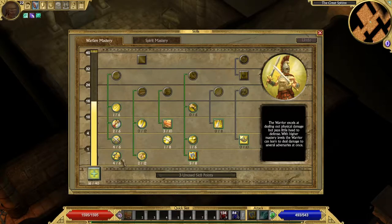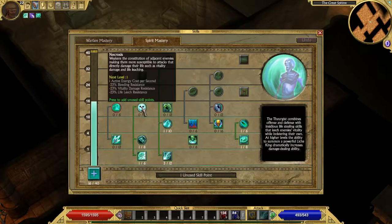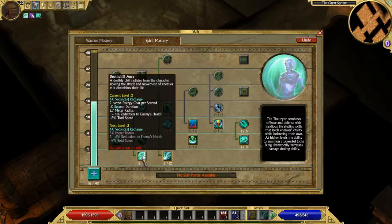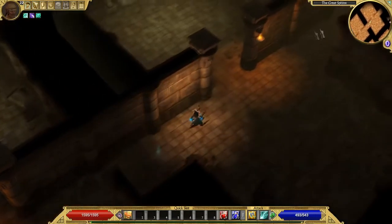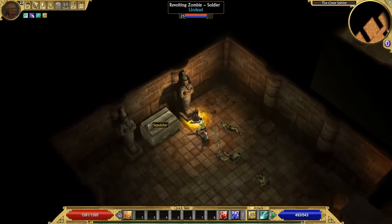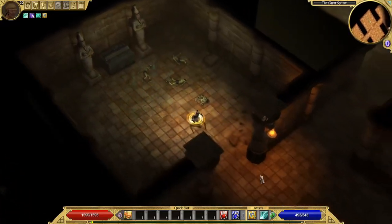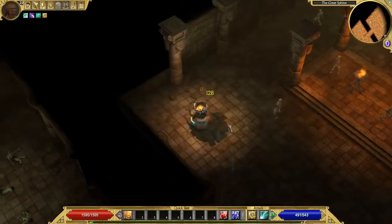Let's put some points in — I want to max that out. Any spirit stuff to put into... I'll bump that up, finally. That'll help me with my attack speed just a wee bit. Nothing wrong with more attack speed. My attack speed's already 155%.